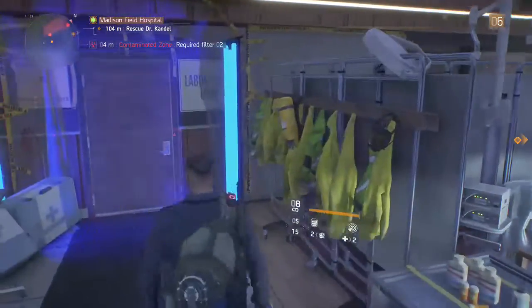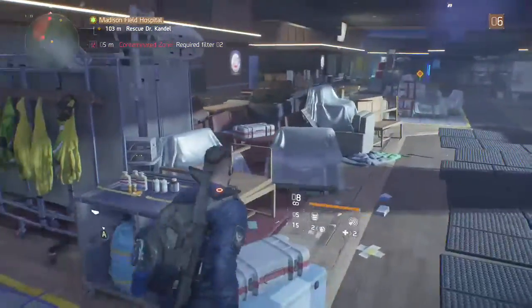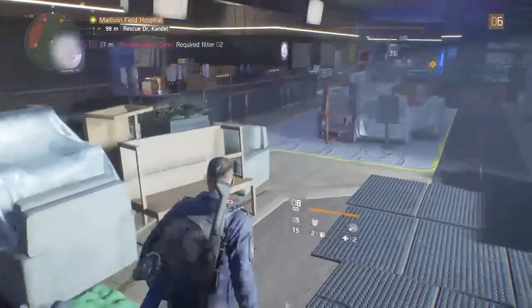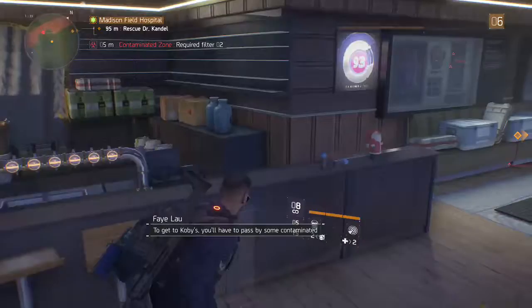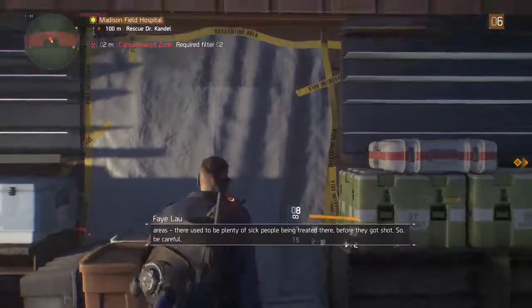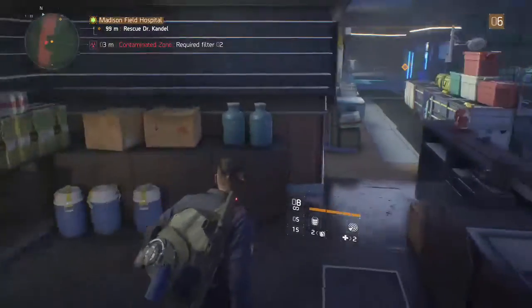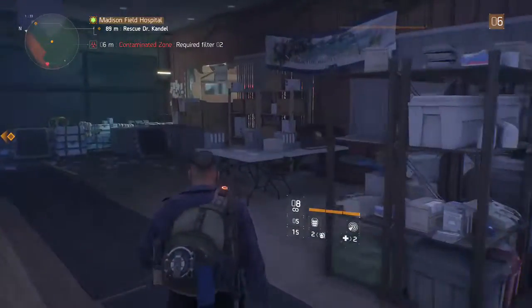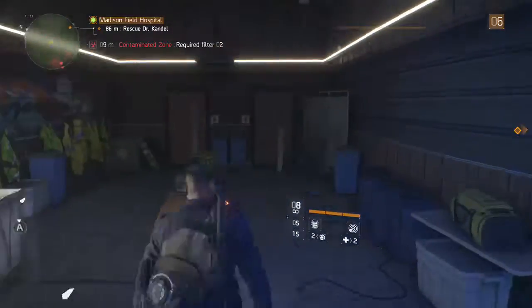Contaminated zone. We need a lock pick, which we don't have. Should have looked to see if we could craft any of those. To get to Kobe's, you'll have to pass by some contaminated areas. There used to be plenty of sick people being treated there before they got shot — so be careful. I can't get in there; I don't have any lock picks. I definitely need to see if we can craft some or something.